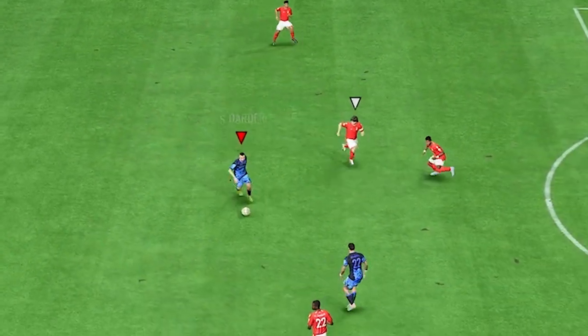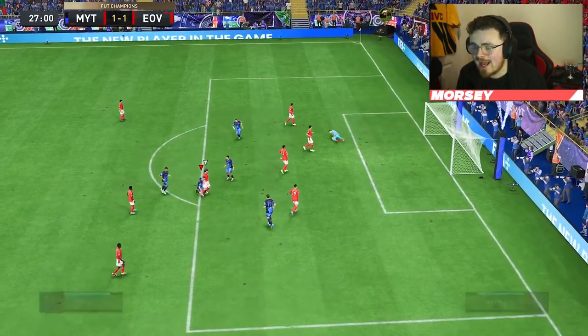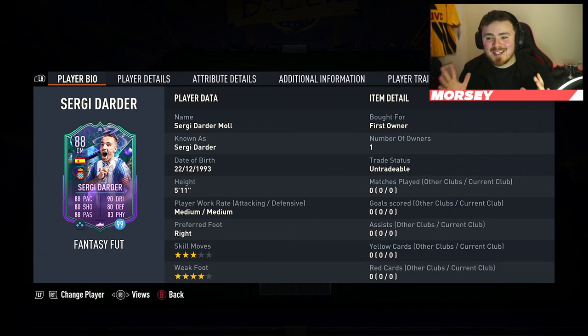Should we release the Kraken boys? Let's get a bit of wiggle room real quick. Drift our way in. Chamele territory and there it is. What a thunderbolt. Now this card has some serious potential. I'm not lying. Looking at his gold card at the start of the game, he looked like a decent little starter squad lad. Sergi Dada is back with a fantasy card and if this man gets a couple of upgrades, we could have a baller on our hands.